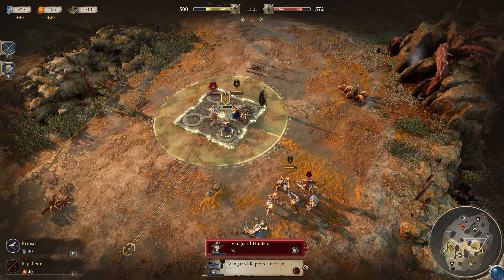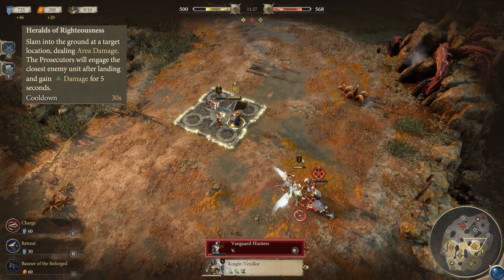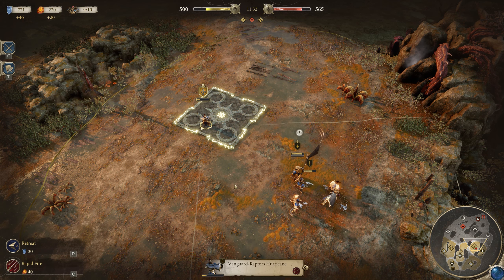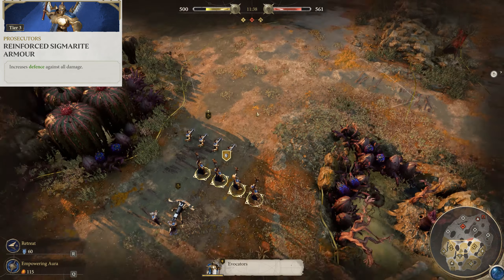Prosecutors start with a couple of abilities. Barrage is great for dealing large amounts of damage in an area while staying at a safe range, while Herald is great for closing the gap and dealing large amounts of damage to units caught in an area. Use both whenever the opportunity rises, especially Herald for entering combat. At tier three, they can gain a tech to increase their defense, which is very worth doing as it's really the only area they struggle in.